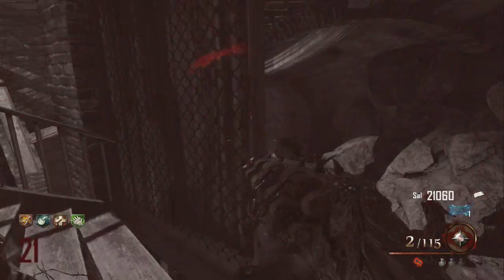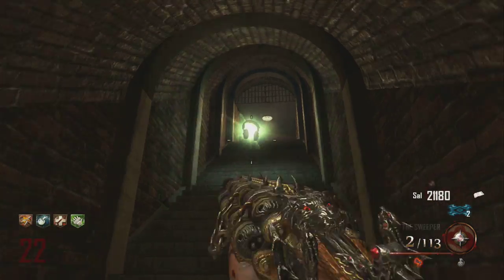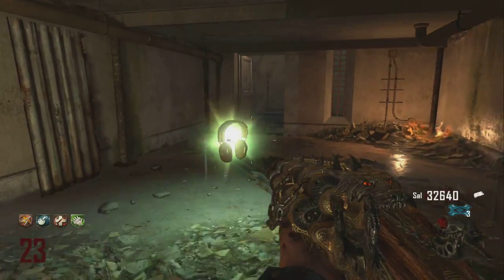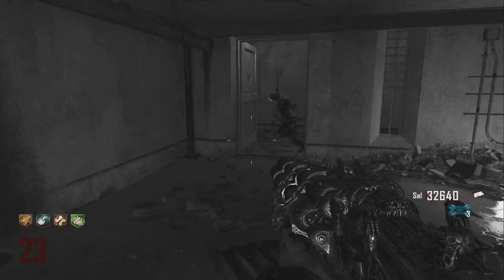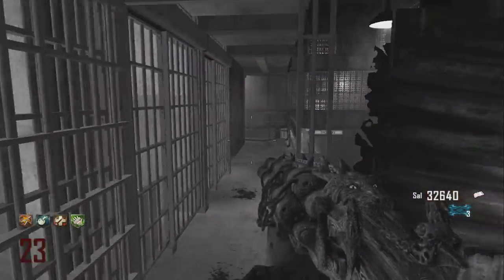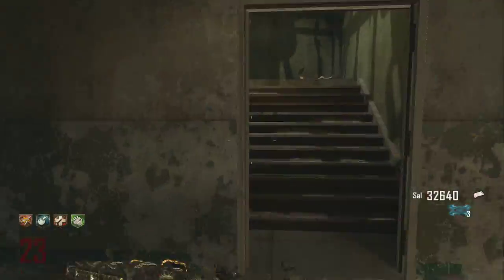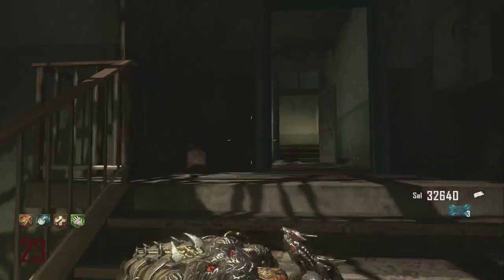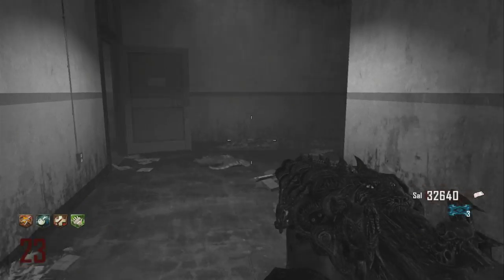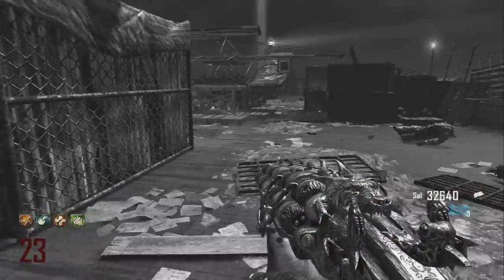After you do that step, the screen will turn black and white and you'll hear audio tapes — if you want to hear all the audio tapes you can click the annotation or check the description. There's only one that spawns at a time, so once you pick it up you have to listen to it and then move on to the next one. After the one near the stairs, there's one coming up to the roof — grab it and that's the last one.